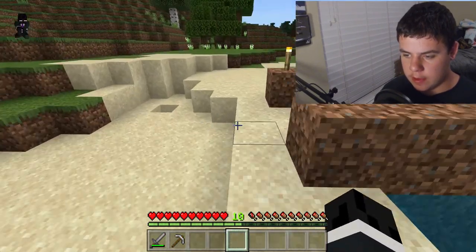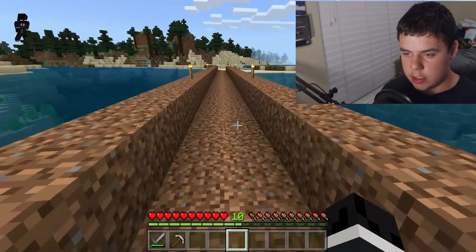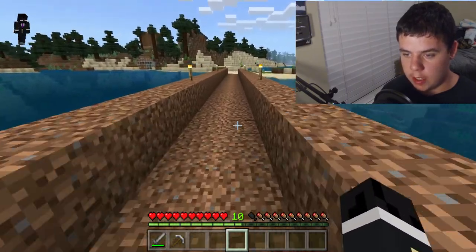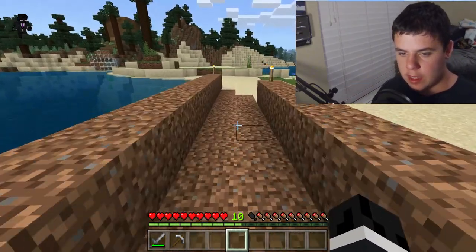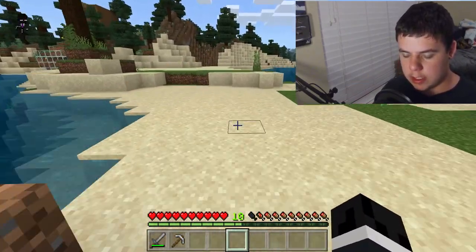Hi creeper, how you doing? The bridge goes all the way across to my friend Death Drake's house — there are already sea pickles in this ravine. Let's go see his house.